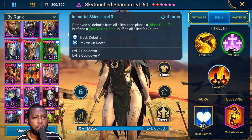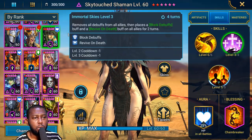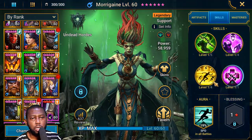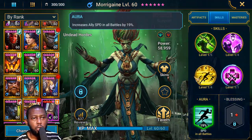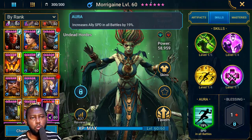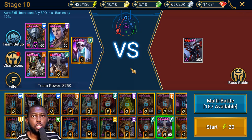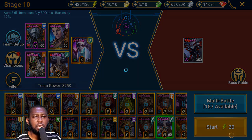If somebody is using a leader slot champion to bring the speed aura — like Morrigaine, who has 19 speed in all battles — then you have flexibility. Any champion you can use in the leader slot to give you the speed aura you need works. It doesn't have to be Duchess. I'm using Duchess because she brings 19 speed and also increased attack, which is beneficial to my champions.